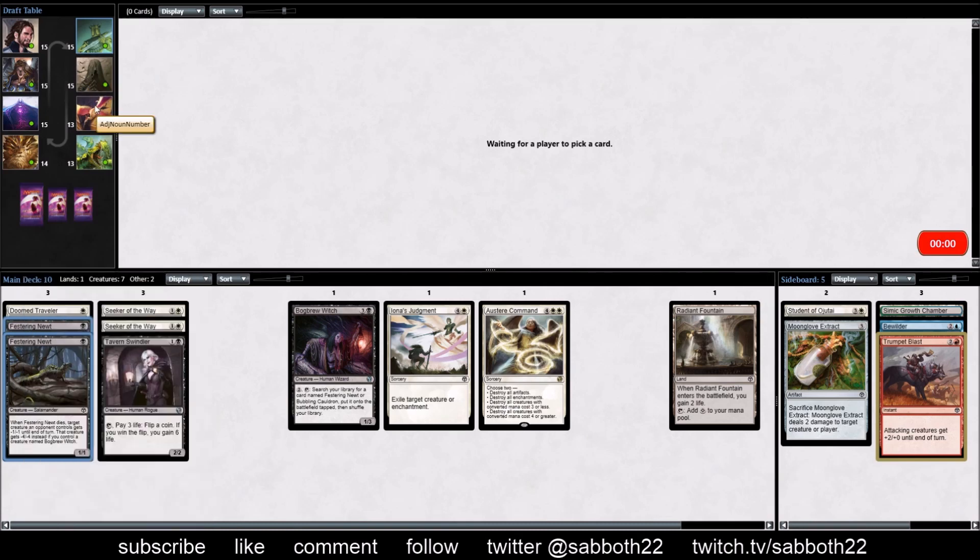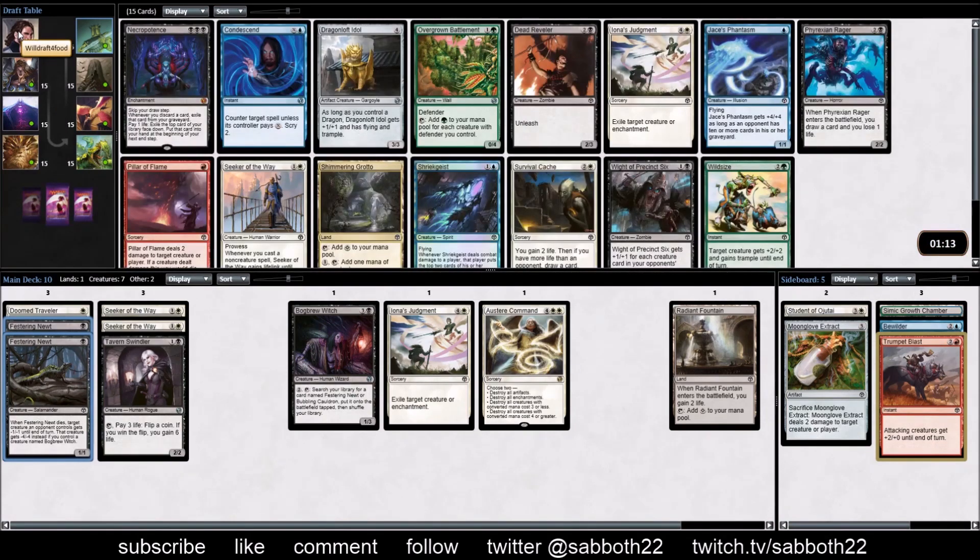Looking at who else is drafting - Gimli, Aj Noun Number, The Zappo, Mr. Whaley, Blaine, Afon, and Will Draft for Food. So someone is paying them in a couple of meals here.